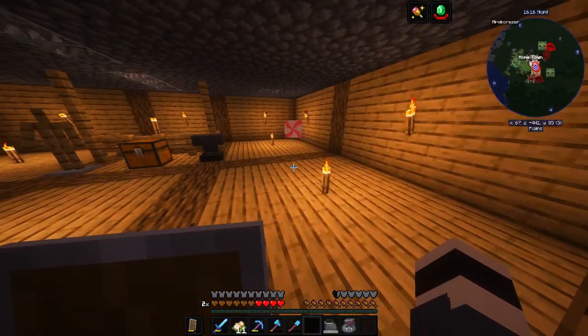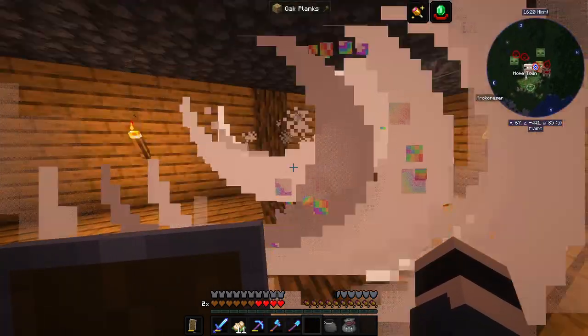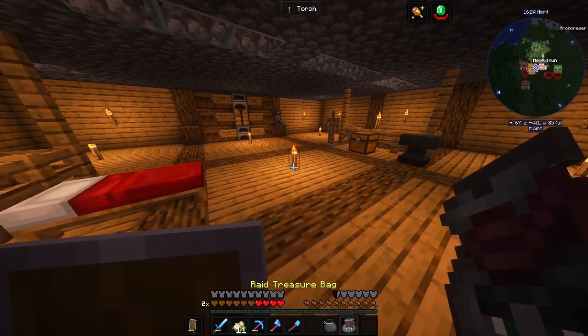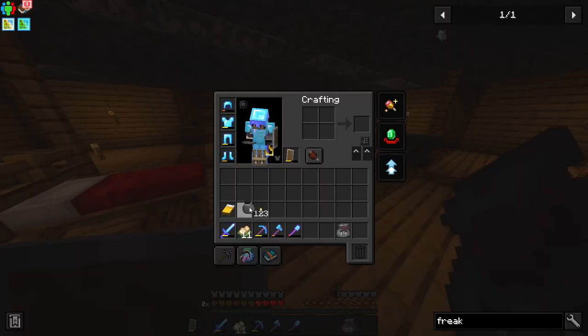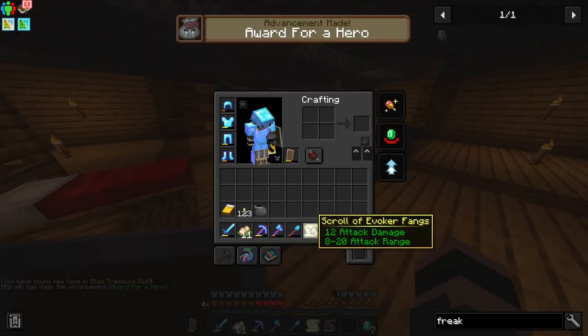I've got a bunch of candies running around my base that explode! And the raid treasure bag — we got a Scroll of Evoker Fangs.